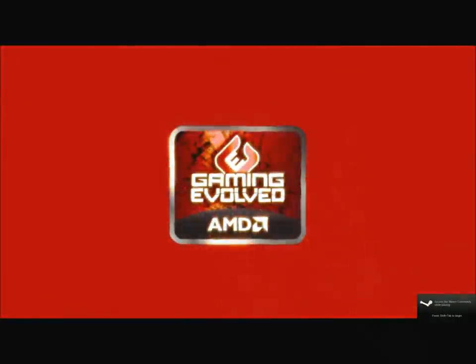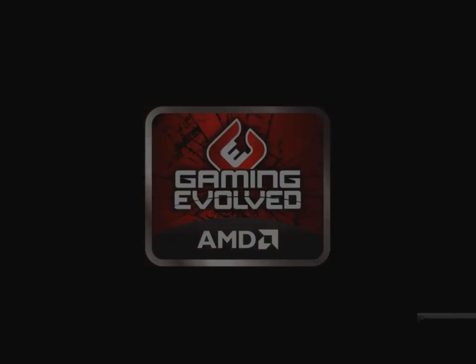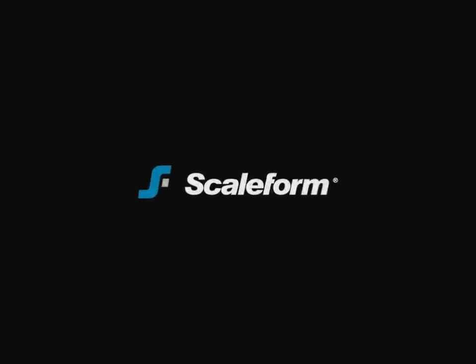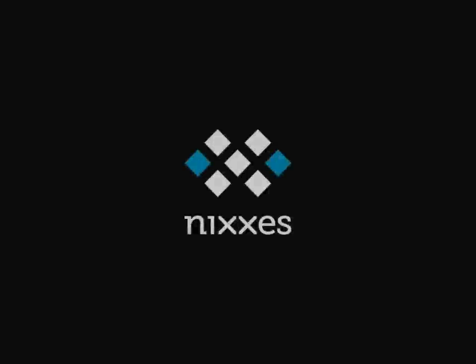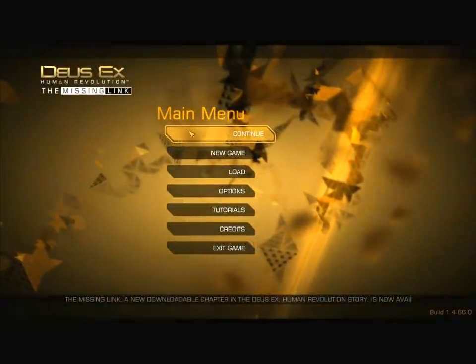Hello everyone, and welcome back to Let's Play Deus Ex Human Revolution: The Missing Link. Last time we had a fairly short video in which we tackled the restricted wing, met with Dr. Kavanaugh, and basically got her to turn on Bell Tower. She's going to come out with the evidence that Interpol needs to shut Rifleman Bank Station down. Let's continue from there.